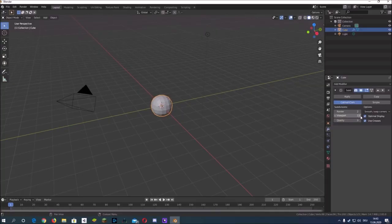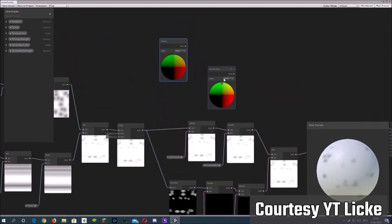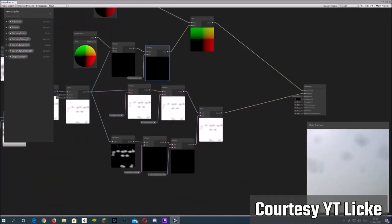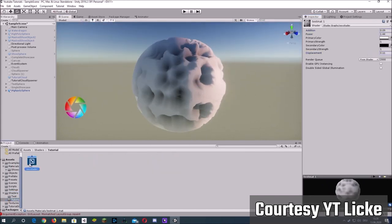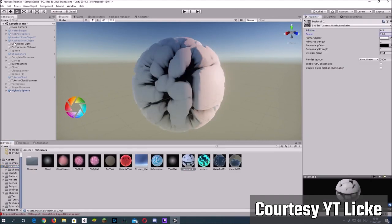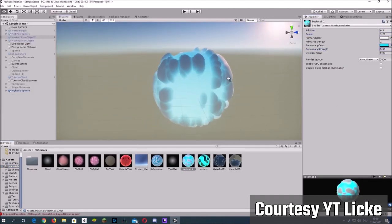So what does that little piece of code actually do? It adds to and augments the visuals of the graphic in question. Shaders were traditionally used to shade a graphic to offer more realism with light and shadow, but shaders are far more complex now, able to take a primitive shape like a sphere and turn it into almost anything.